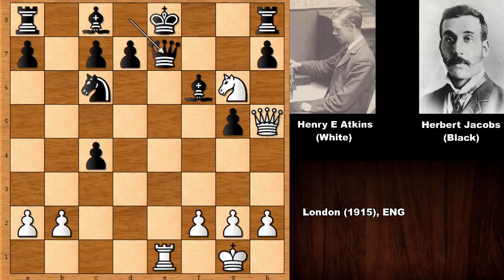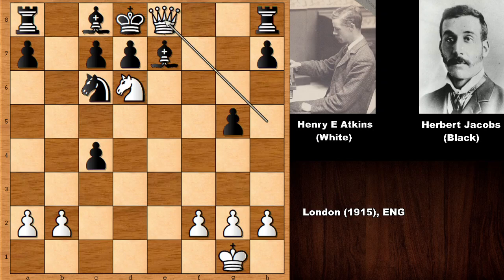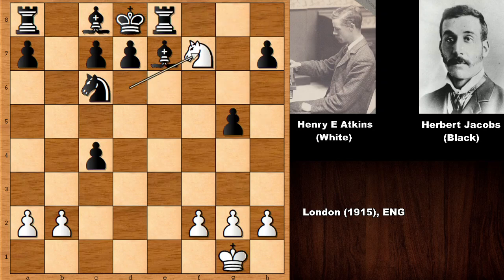Queen to e7 — Atkins plays rook takes on e7, and this is a completely different story. Bishop takes, but we have check. If moving the king to f8, getting checkmated, so we have king to d8. Knight to f7, the only move — discovered check, double check — and if moving the king here getting checkmated. Atkins played queen to e8 and black resigned because of this incredible continuation: the only move is rook takes, and then knight to f7 checkmate.